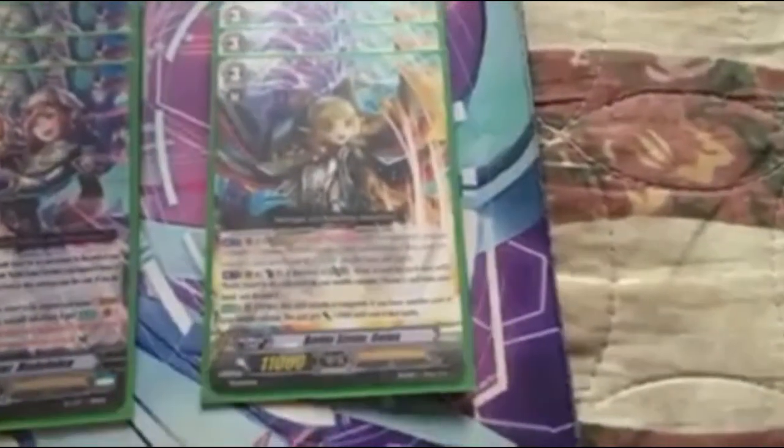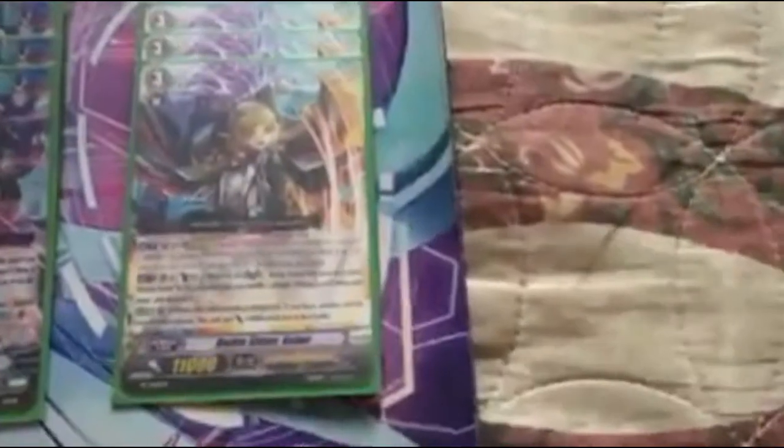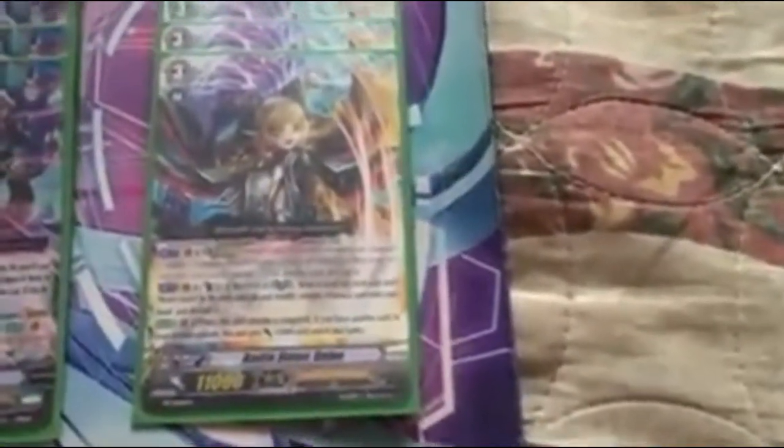Then we're entering the Legion. Legion ability: you search for Battlesister Pudding, I'll get to her eventually. Second ability, the Act: Counterblast 3 while in Legion, draw a card for each unit with Battlesister in your middle column — so the 2 Legions plus usually the booster unit in the back row. You draw a card for each one, then discard one. Third ability: when she attacks the Vanguard and you have another unit in the middle, whether the Legion unit or the one boosting, she gains 3,000 power. Still pretty good for that set.